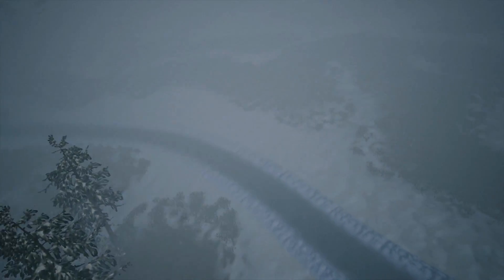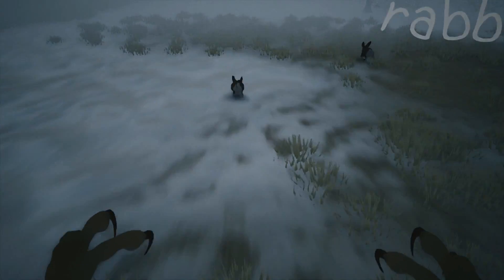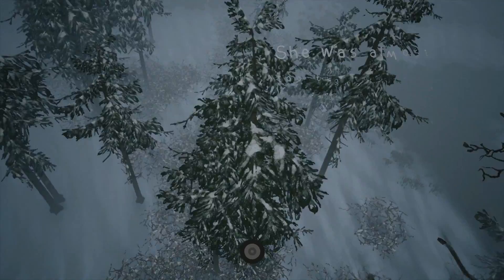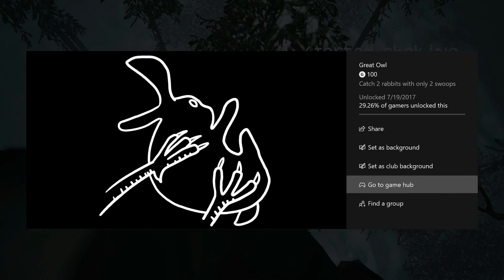After you pick up the first one, it says 'I now wanted something bigger,' which apparently is a mama rabbit even though they look the same size. Once you see the text, hit right trigger to descend. Use the left thumbstick if you need to move closer to one. When you grab the second one, you'll pick up your second 100-point achievement: Great Owl.